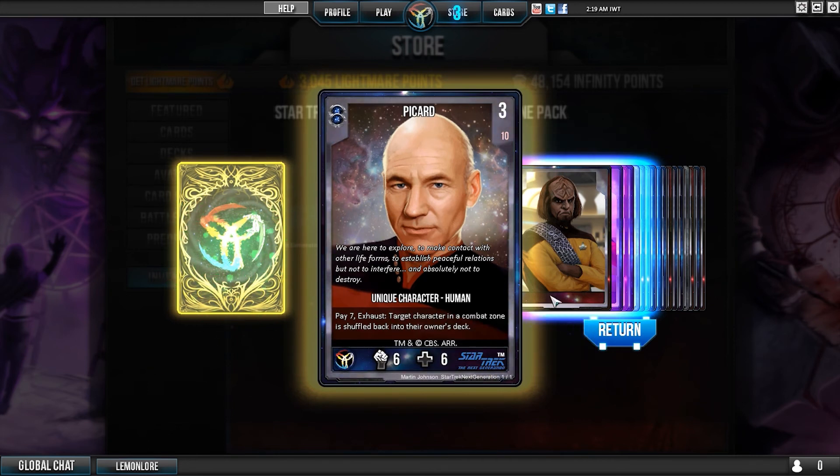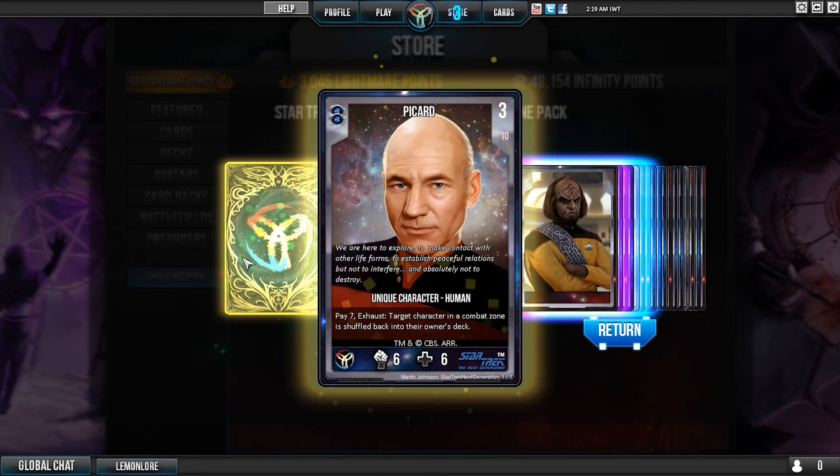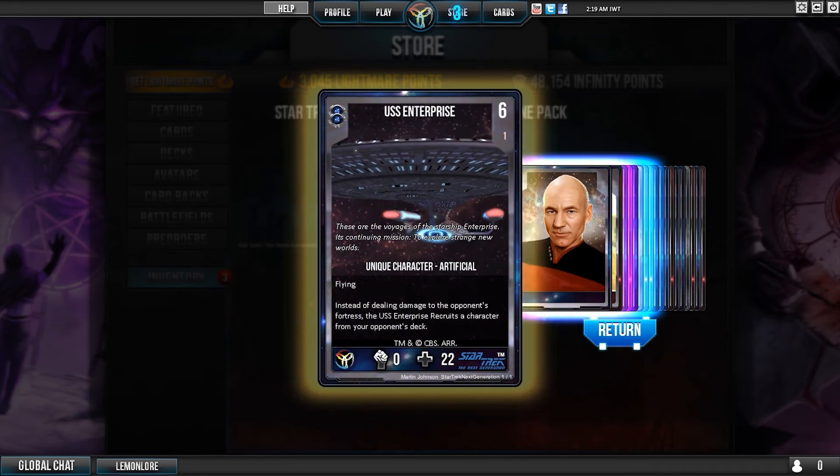Pay seven - exhaust target character in the combat zone and shuffle it back into its owner's deck. That is a really nicely drawn Picard, actually. The artists in this game just get better and better. Instead of dealing damage to the opponent's fortress, the USS Enterprise recruits a character from your opponent's deck.